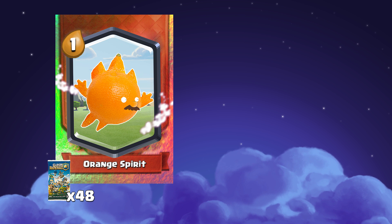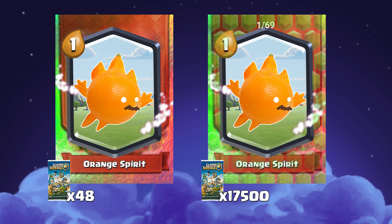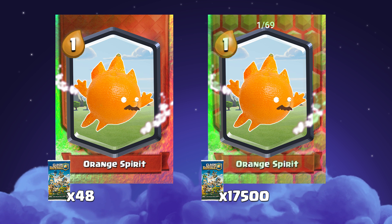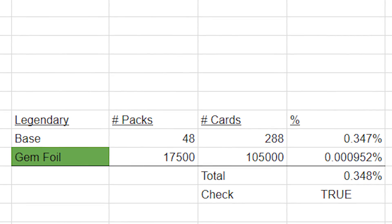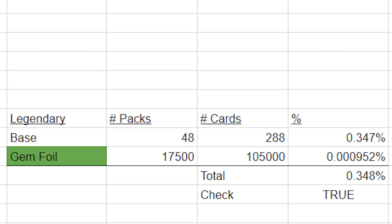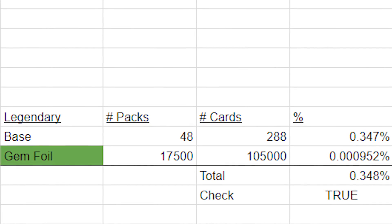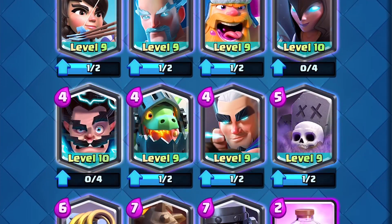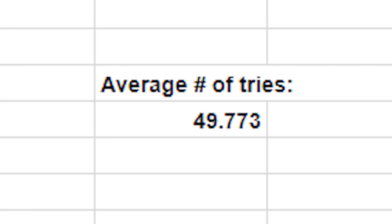The regular base legendaries appear one in every 48 packs — pretty easy. But the legendary gem foil parallels spawn once every 17,500 booster packs. To be clear, one in 17,000 packs gives you a very high chance to pull a legendary gem foil — that is one in 105,000 cards, a 0.0009% chance. The point-three chance to get a legendary means on average you will obtain all 15 legendaries after 50 tries.